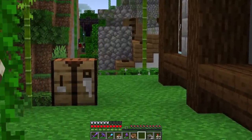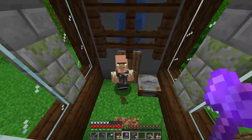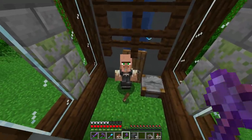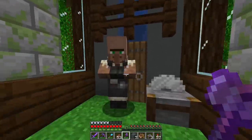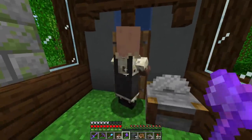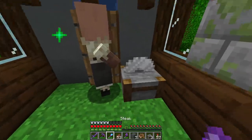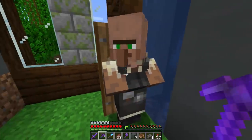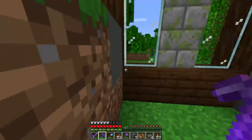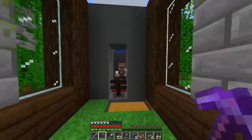Before we put the villager inside of the farm there's one more important thing to do. Once we push the villager inside, it won't be able to reach its workstation. If it can't reach the workstation it'll lose its job, and if it becomes unemployed, then when we have the hero of the village effect we'll just get seeds — literally just wheat seeds. Not good. We want this villager to be a stone cutter, so all we have to do is take one trade — 10 bricks, fine — and now this guy won't lose his job. Inside the farm you go!